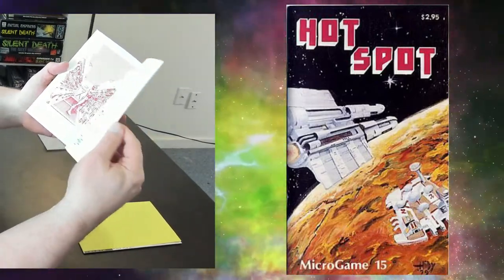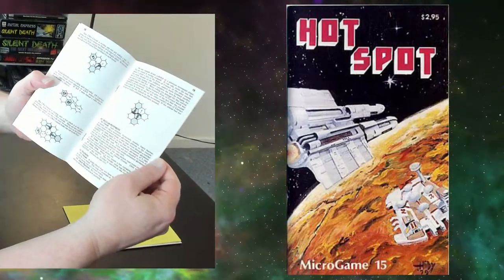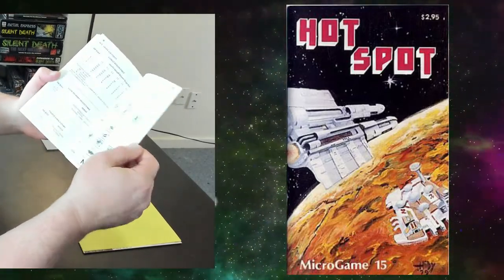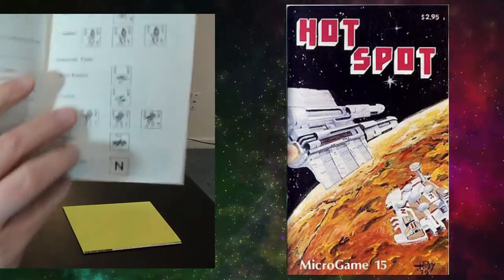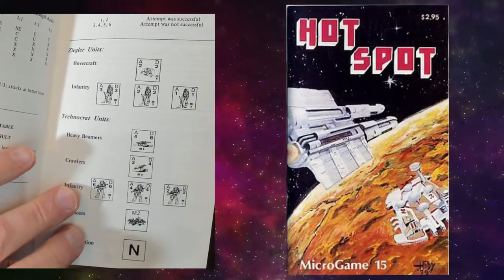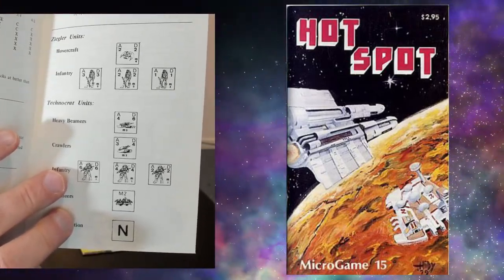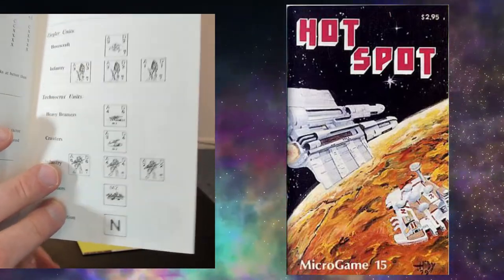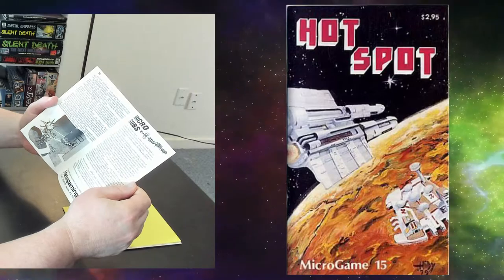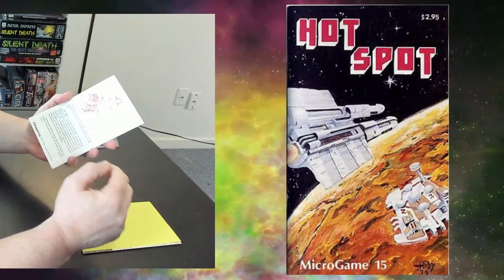So we've got a lot of movement examples in here. Some pictures as well. Now, this is interesting — look at those counter examples in the rulebook. These are a lot more detailed than the other ones have been. So it's going to be interesting to see how well these go. So that's the rule book.